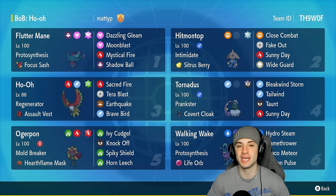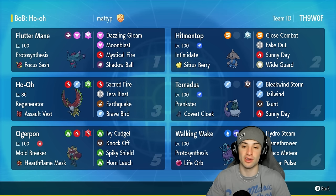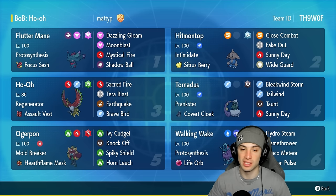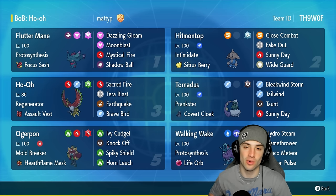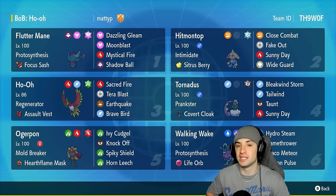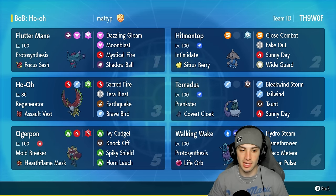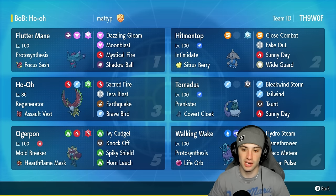The other two moves Ho-Oh is rocking are Tera Blast and Earthquake. Tera Blast turns into Grass because we have the defensive Tera type for Grass. This team also features Tornadus and Hitmontop as support Pokémon — both can set the sun, Hitmontop can Fake Out, and Tornadus can also Tailwind. The other three Pokémon are Flutter Mane, Ogerpon, and Walking Wake, all thriving in the sun. Sacred Fire in the sun is massive damage — that's pretty much the plan: set up sun and have these Pokémon rip.